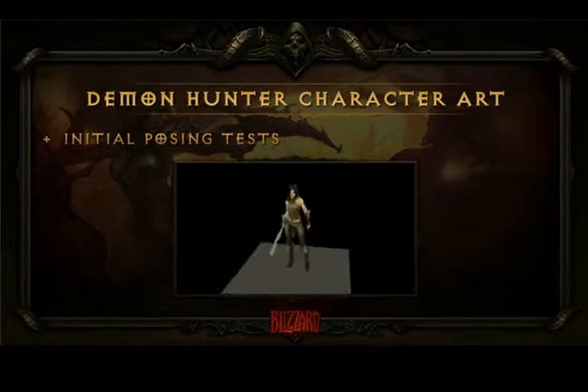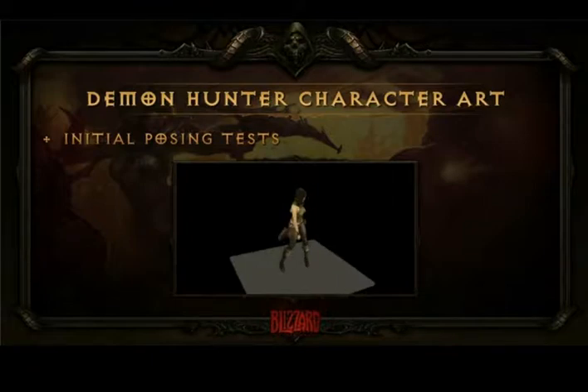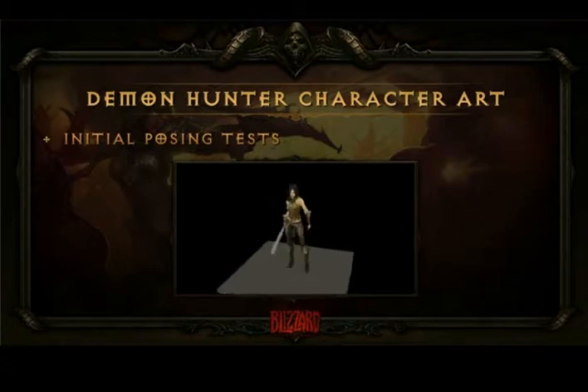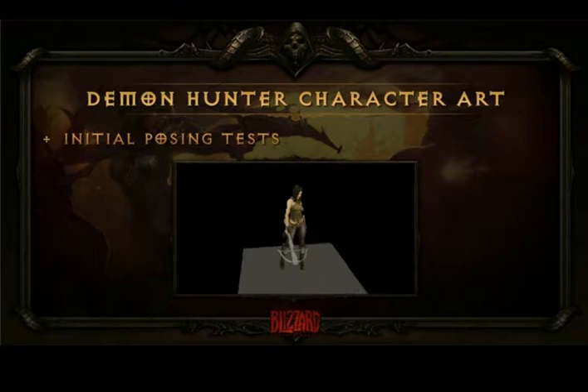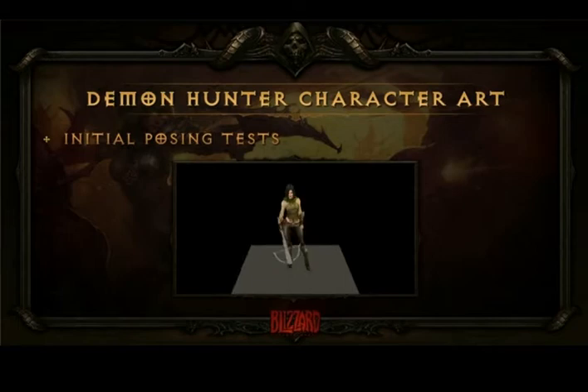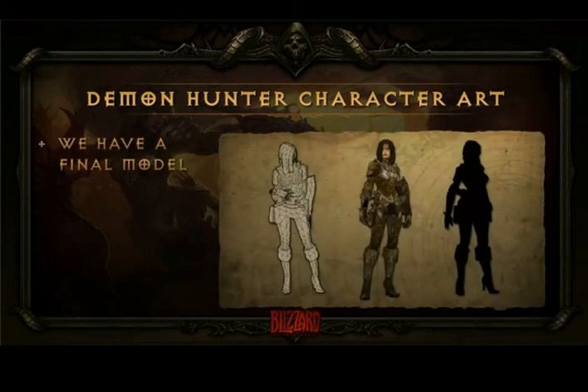The very first thing we do on the modeling side is create what we call a naked look for the Demon Hunter — we do this with all our classes. This is the look before you've done any gearing up. We hand it to animation, and in this case Nan came up with a bunch of poses he thought really captured the attitude of the character. The cool thing, at least for the team, is that this is the first time you see a character and you just get it — you see it and you're like, okay, I get the attitude. She's kind of pissed off, angry, with a lot of attitude.